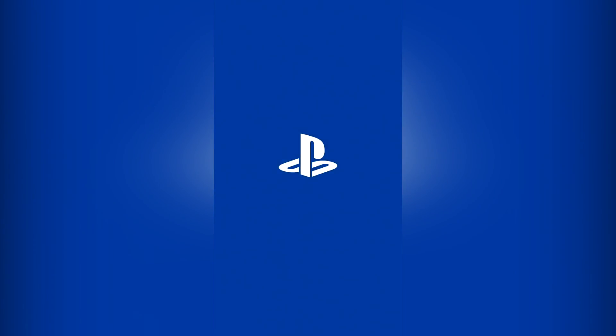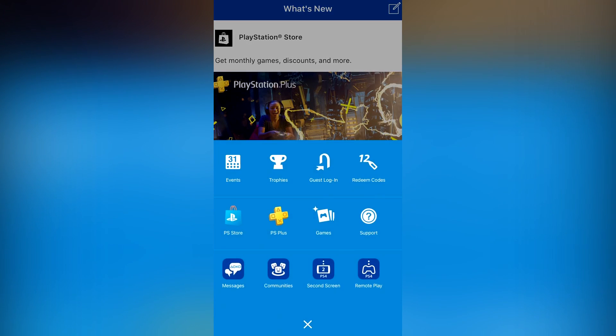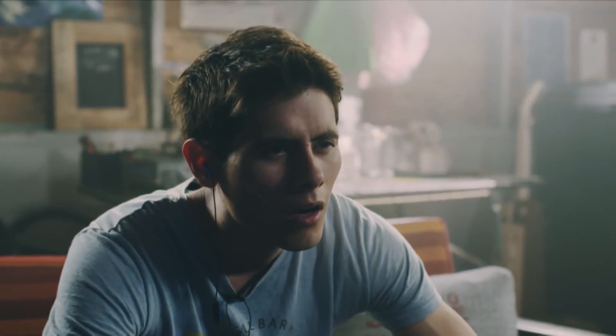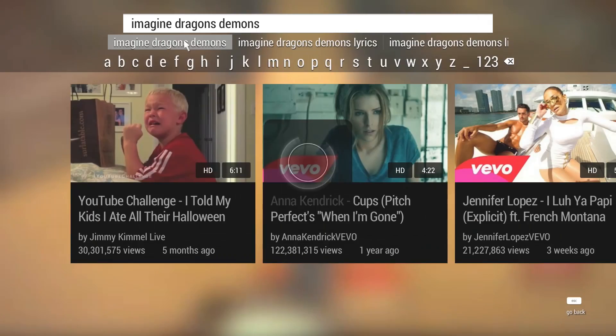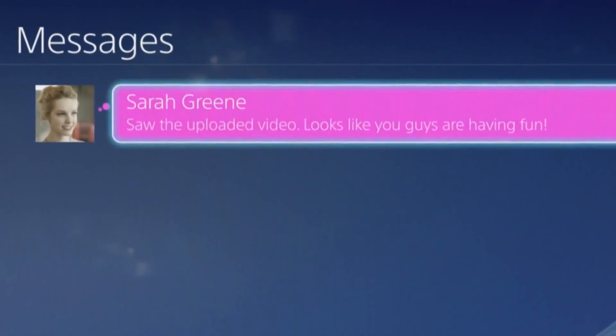Once you download the PlayStation app, log into your account, and connect the app to your current PS4. When you're ready to type, the app displays an on-screen keyboard so you don't even need the DualShock controller to type. This is extremely useful for chatting in a game, doing searches, and having to type out something long.